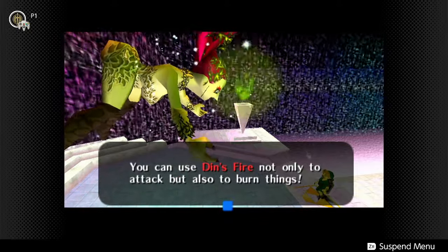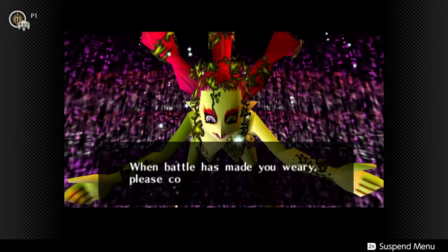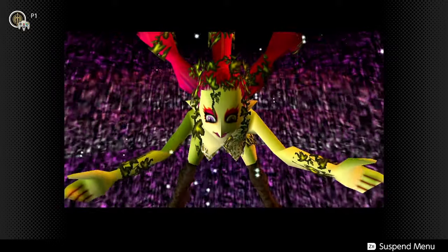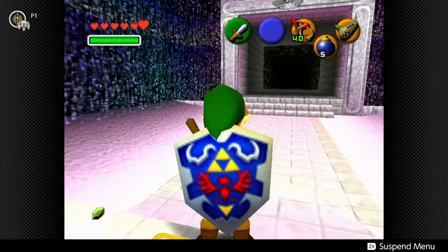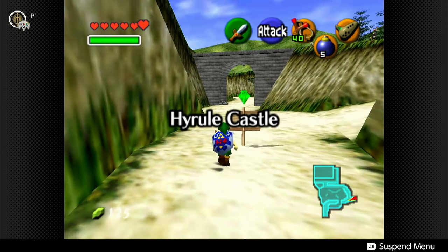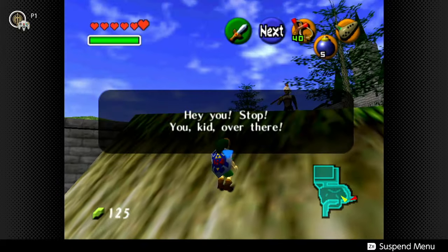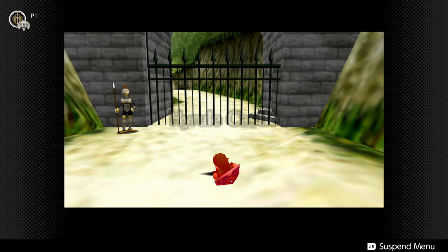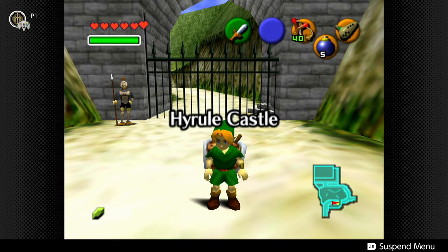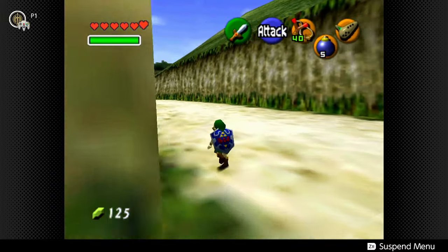Din's Fire is very helpful — you can use it on enemies, but you can also cast it to light nearby torches using some of your magic meter. There are certain doors and places that will open up when torches are lit, so you don't have to find a Deku Stick and a fire source — you can fire anywhere you want. She also reiterates that you can use Din's Fire not only to attack, but to burn things. And if you're low on hearts and about to die, the fairy fountains will always refill your hearts. That is Great Fairy Fountain number two.